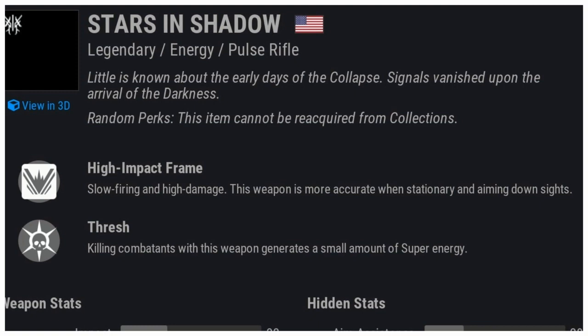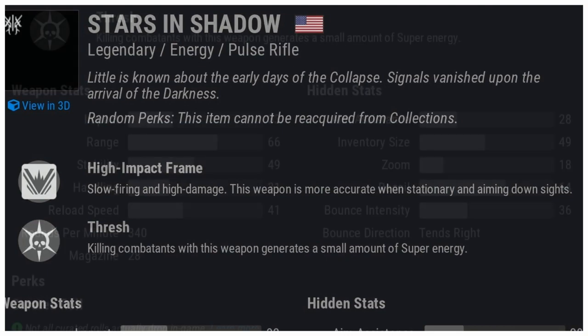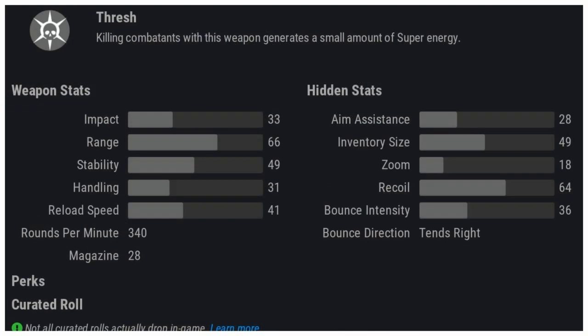This weapon is more accurate when stationary and aiming down sights. The curated roll comes with a new perk called Thrash — I put a fire beside that because this is a possible god roll trait that can really change the game. Killing combatants with this weapon generates a small amount of super energy. This is a 340 rounds per minute, 28 in the magazine, and the gun has a range of 66, which is really good.